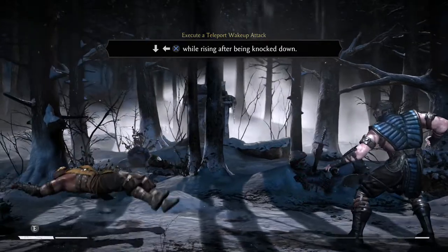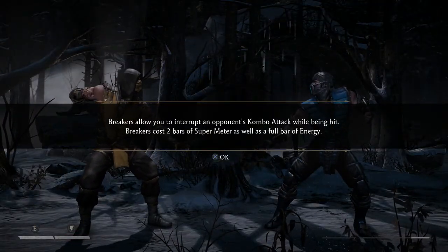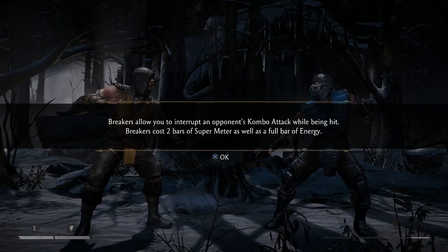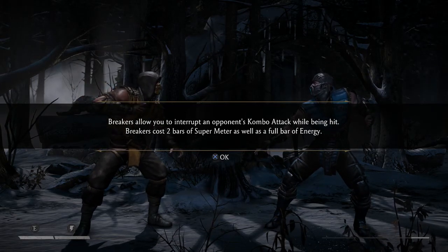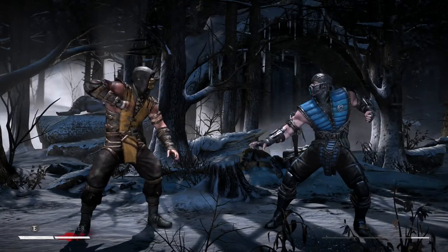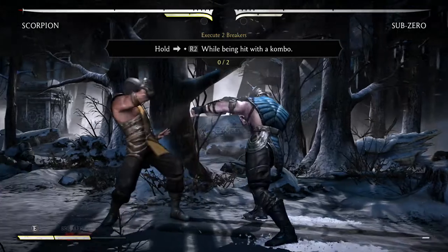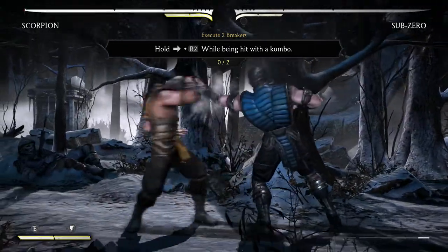Breakers allow you to interrupt opponent combo attacks while being hit. Breakers cost two bars of shadow meter — super shadow meter — as well as a full bar of energy. So you need the EX bars AND a full bar of energy. That's new — it makes it a bit harder.